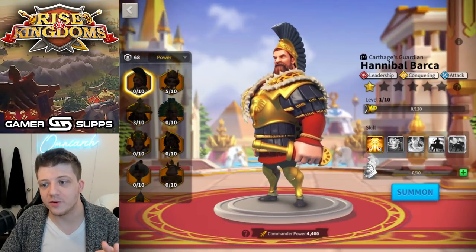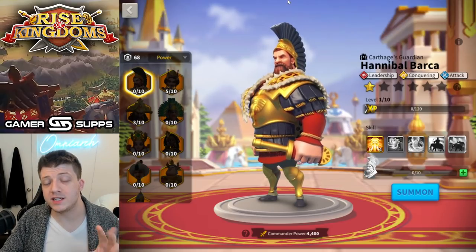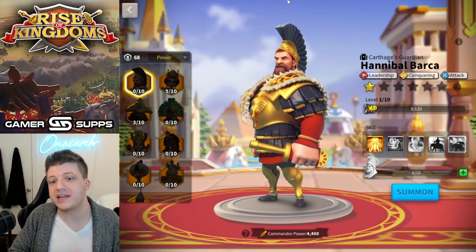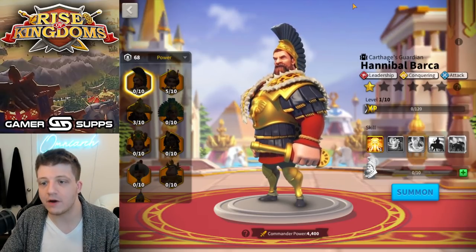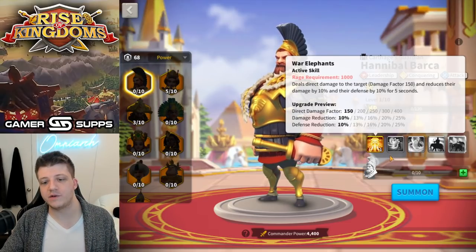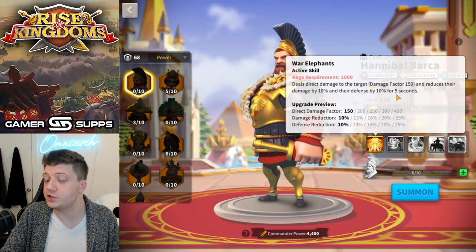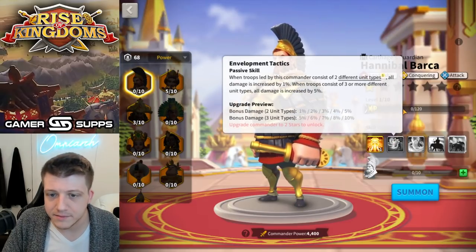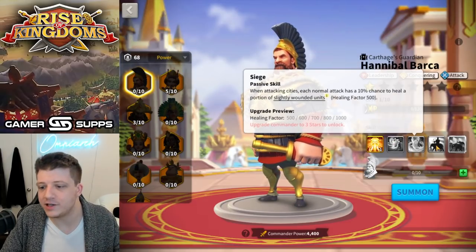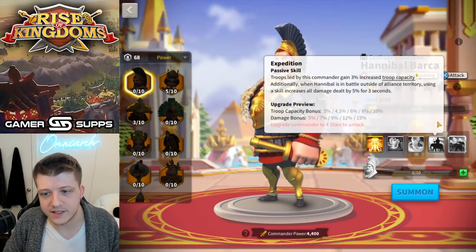This is a big upgrade for Barca, which sounds bad since we're talking about worst commanders — but last time Hannibal Barca was number two on the list, so this is a huge jump for him, again because of his relic. The reason Barca is so bad is his active skill has a really poor damage factor. He does have a nice defense reduction and damage reduction for five seconds, which is a very long time for a debuff in Rise of Kingdoms. His conquering skill only works for city rallies just to heal your own troops.